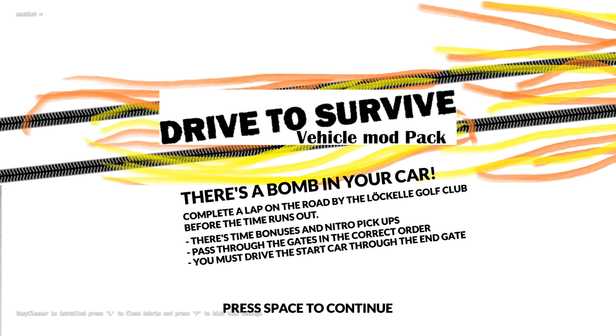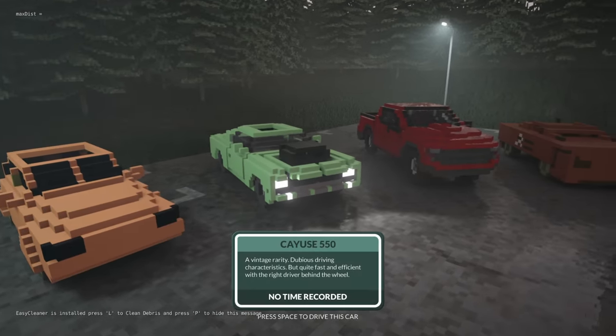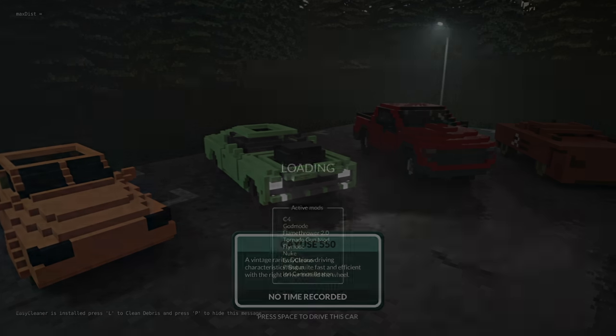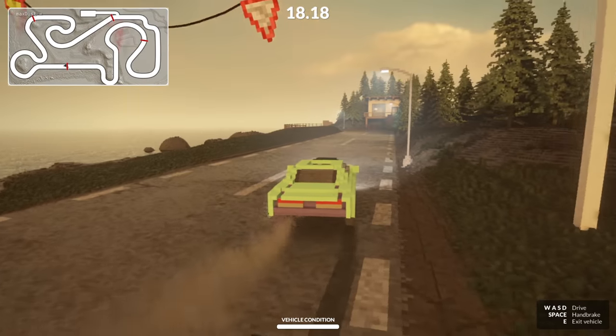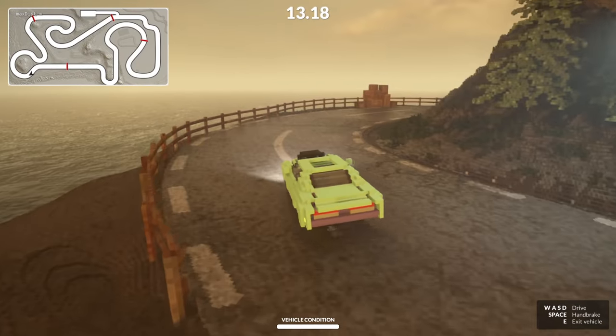There's a bomb in your car. Complete a lap on the road before the time runs out. We're going to die? We can pick our car. Let's go with something that actually looks fast. So there's a bomb in the car — it's kind of like Speed, except we actually want to go even faster than 50. We want to get the heck out of here because explosions and stuff.